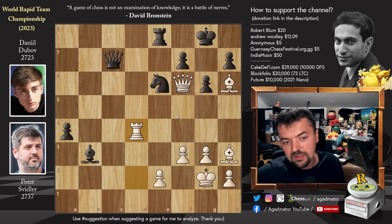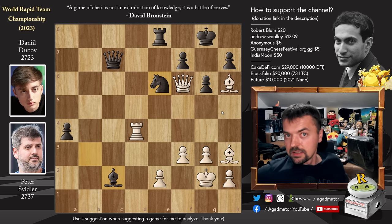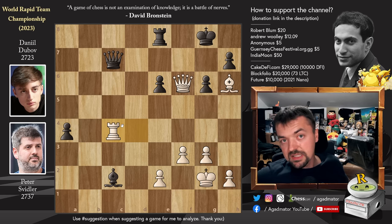After Rook to D4, Dubov tried to avoid this — he played Bishop to C2, trying to be a little bit tricky. But still, Bishop captures on E6 would be very strong. There's even a stronger move now. Feel free to pause the video and try to find the absolute best move for Peter. For those of you who were able to do it, congratulations on paying zero attention to what I was saying as I gave the solution away. For those who just want to enjoy the show, it is of course Bishop captures on E6. Why does it work now? Because once F captures on E6, you play Rook to C4. This is what Peter played, and it was on move 39 that Daniil Dubov resigned the game as there is nothing more to be done.